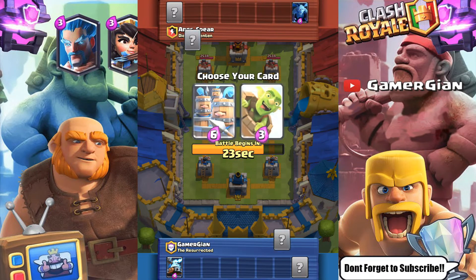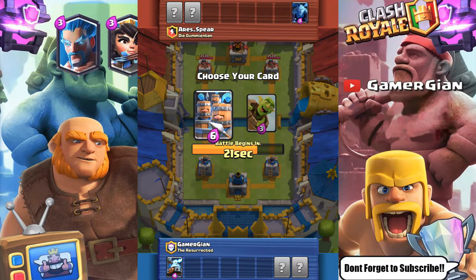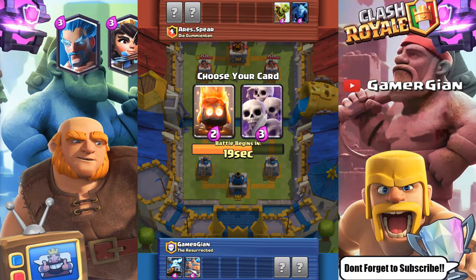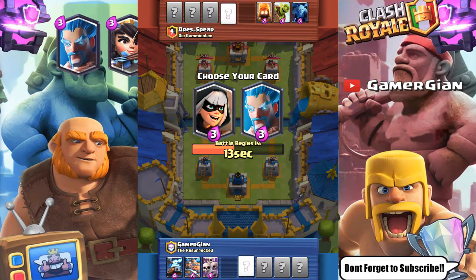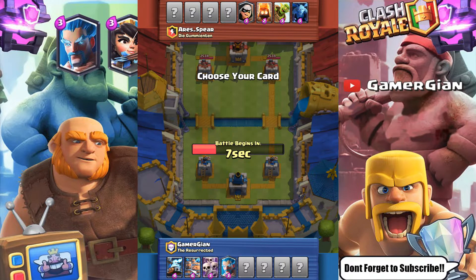I'm gonna go Zappies here. Like I said guys, Royal Guards. I'm gonna go here with the Skeletons, and then let's go with the Ice Wizard — a little bit more defensive. And the Bandit won't do too much against my Royal Guard.